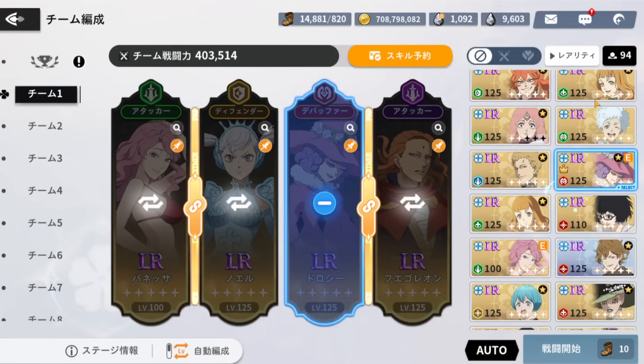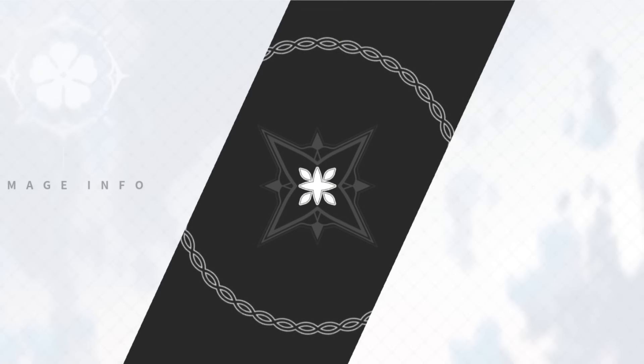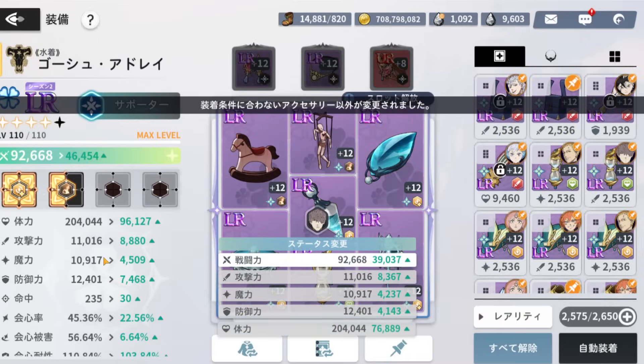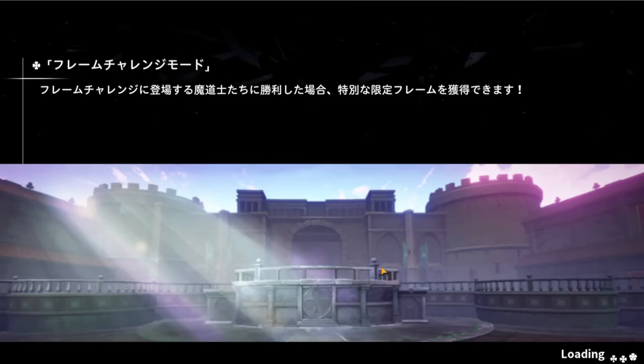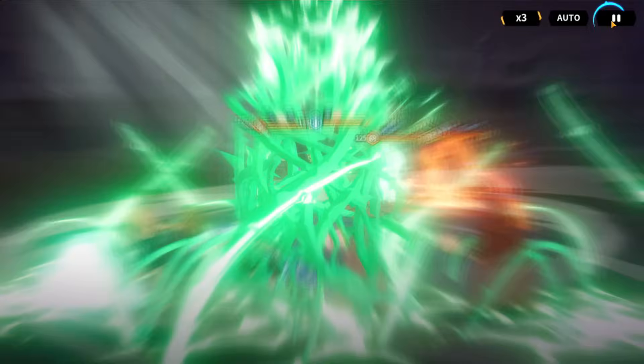Now we're going to swap — we'll put Ghosh instead of Dorothy. The protection is kind of hurting us in PvE right now. Let me swap Vanessa's gear. We'll use our alt on the first turn so they won't have immortality, but then we'll have extra damage reduction, which is the important part. He still has the rainbow so he's going to get his immortality. With this we're also going to get an all-attack percent increase. There's no burn for five turns — that's the important part.